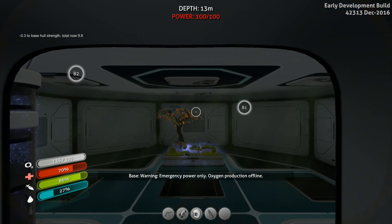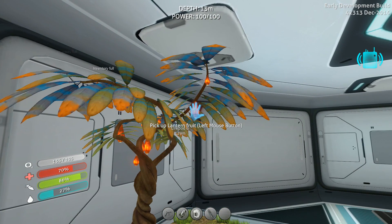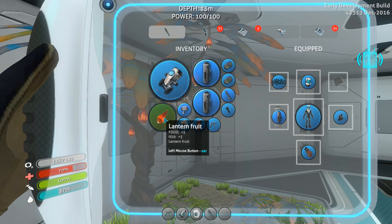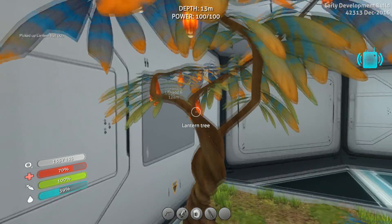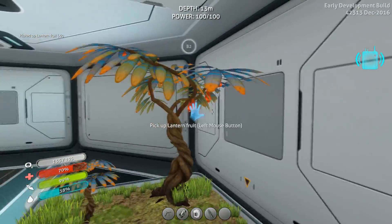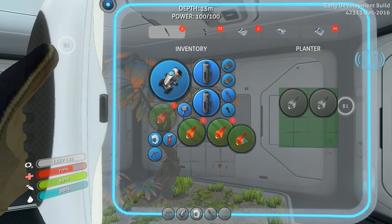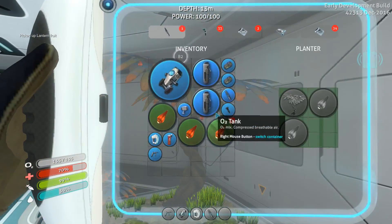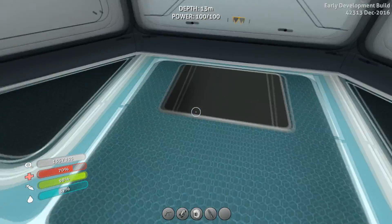Oh my god, I was starting to wonder if I'd ever get in here. My inventory is full, that's because we need to eat. I'll take a couple more of those. We'll make another tree just in case - this will be like a tree garden. We'll make trees in here and I might make another little garden somewhere around here too.